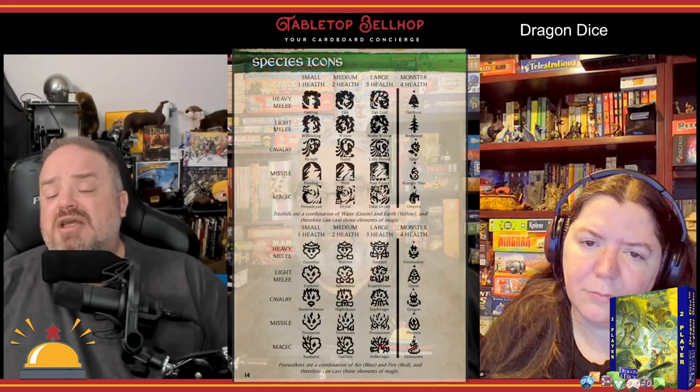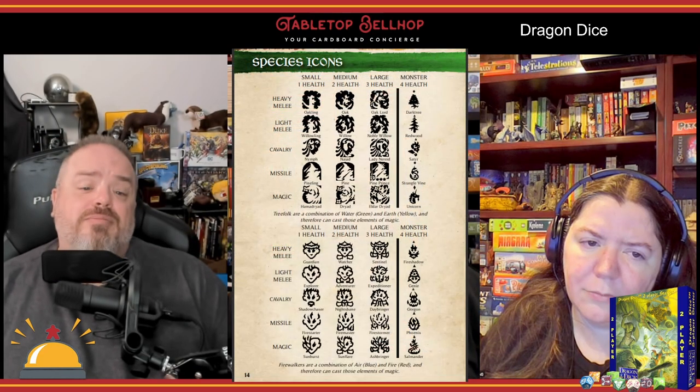The three forces are: a home army, a campaign army, and a horde army. Each player also selects one terrain die for their home area and a prospective terrain die for the campaign area. This is all done without the other players seeing what you're choosing, and both players reveal their final choices simultaneously. Despite the dice looking similar, and all of an army's dice being the same color, they are actually split up into various units, including heavy and light melee, cavalry, missile, and magic.